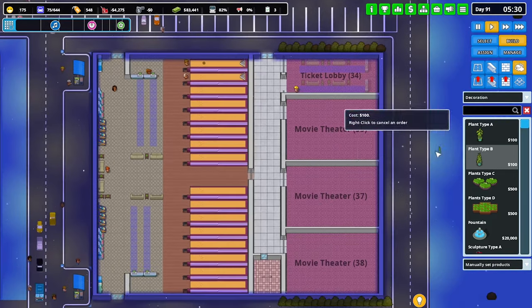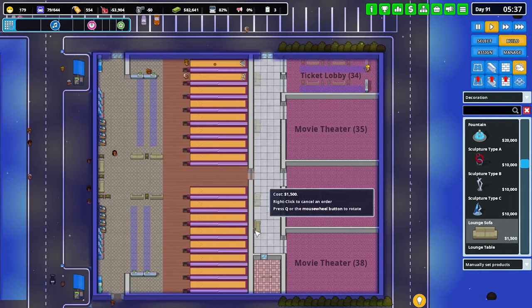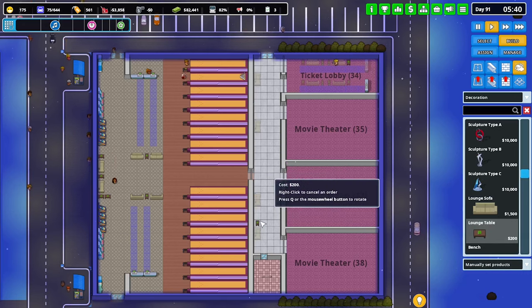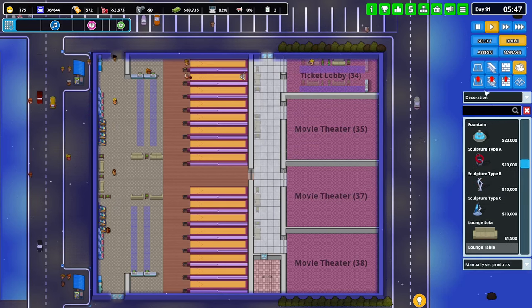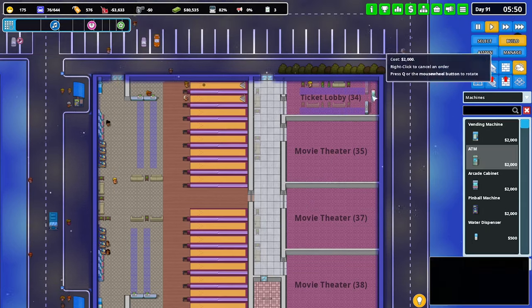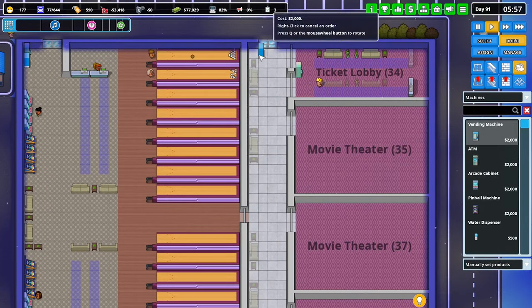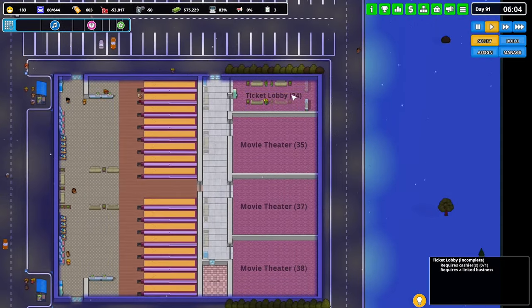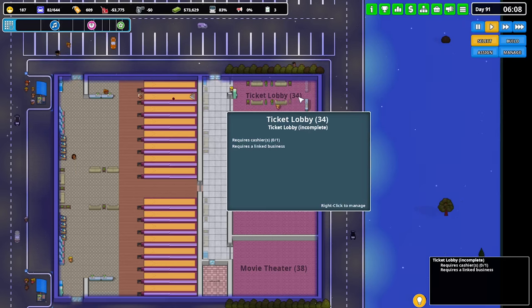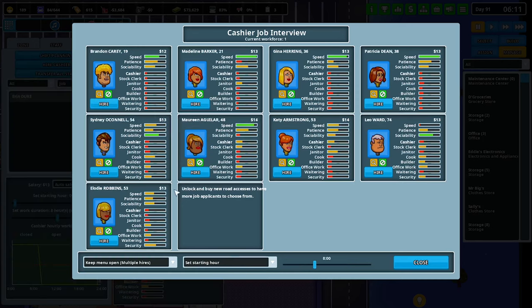There's not much we can really do for in there. Same as out here — we can throw in a handful of sofas randomly. We need some machines — let's go with an ATM and stuff here. That's all we really need for there; just go with a quick vending machine there and down here. So the ticket lobby provides a linked business — I'm just going to hire one of each and see what happens, whether we need to get more or not.